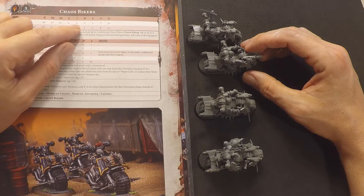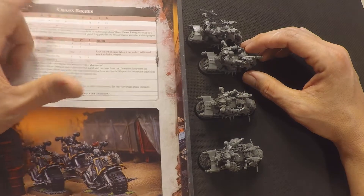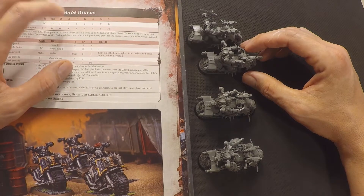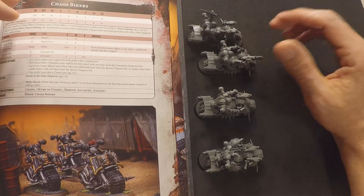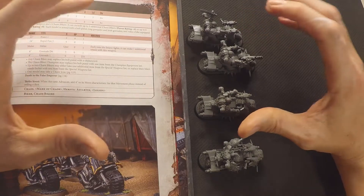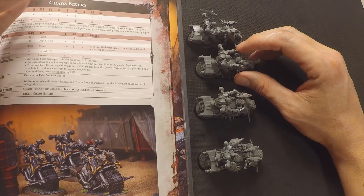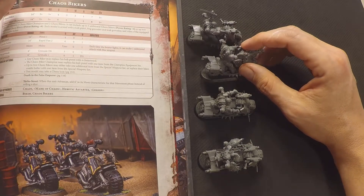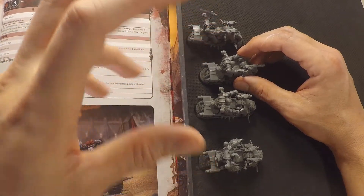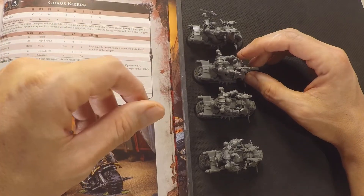Additionally, they have two wounds as opposed to one that they had in 7th edition. They are Toughness 5 and there's really not much way to get them to Toughness 6, but they are Weapon Skill 3 and Ballistic Skill 3 — they were 4 in 7th edition. Also in 7th edition they were 70 points base, and when you add 6 points per model for Nurgle that takes it up to 88 points for 3 of them. In this edition they are 75 points for 3, with the chainsword, bolt pistol, and combi-bolter on the bike.